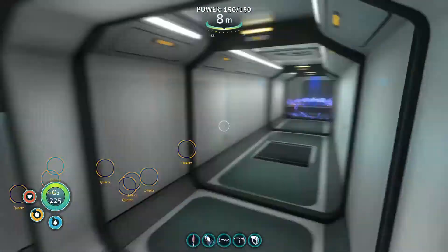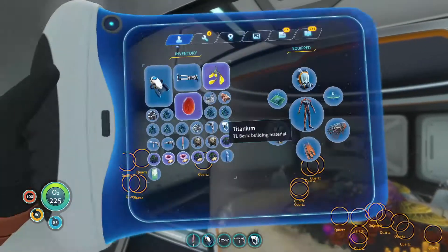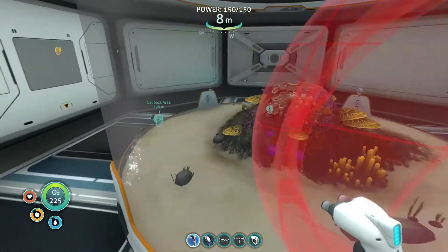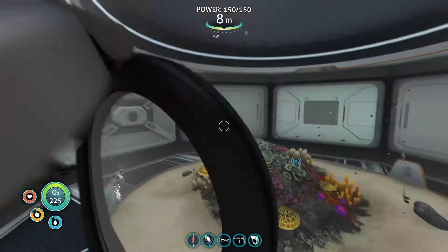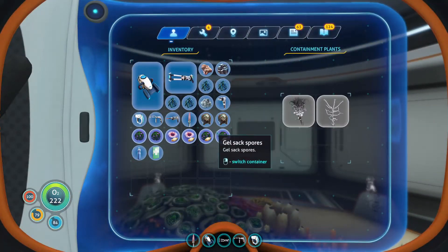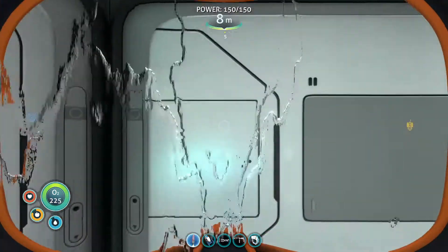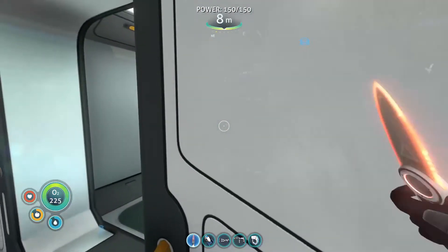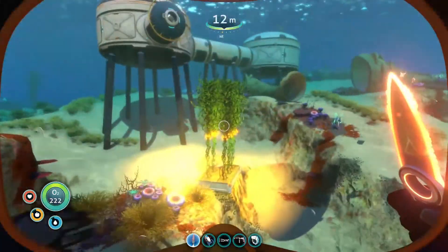Let's cancel the scan and put this in - we'll probably end off the video once we put these away. I need to build the hatch. Put it on this side. Boom. Awesome. We can actually plant things in here. Give this aquarium a little bit of life. I'll grab one or more of those creepvines and put two of them in there.